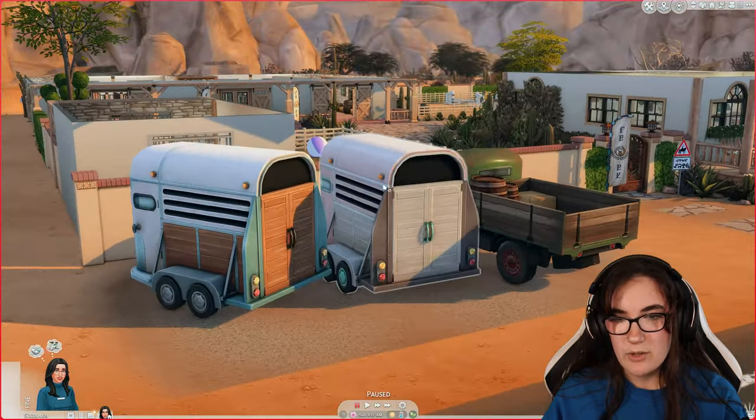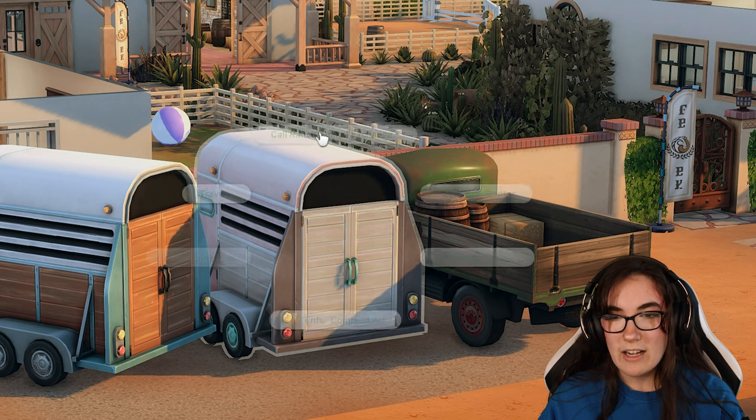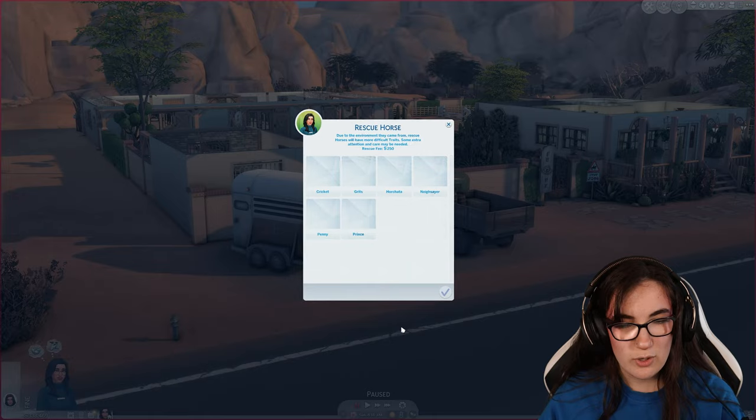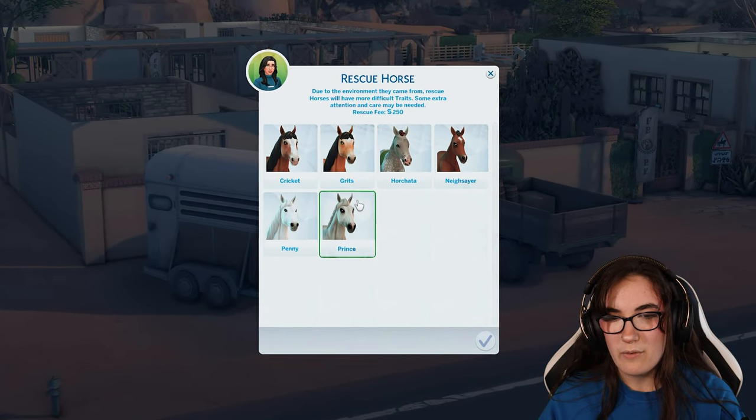I have a mod installed which lets me use these trailers, so I can click on here, call the animal exchange, and rescue some horses for 250 Simoleons. We've got a little house and a massive barn on this property.